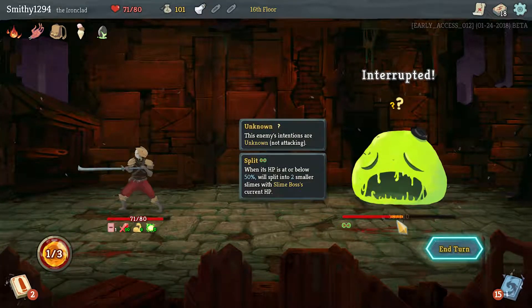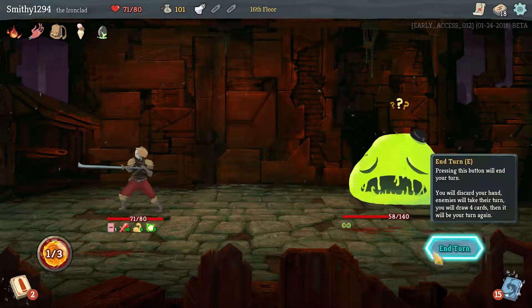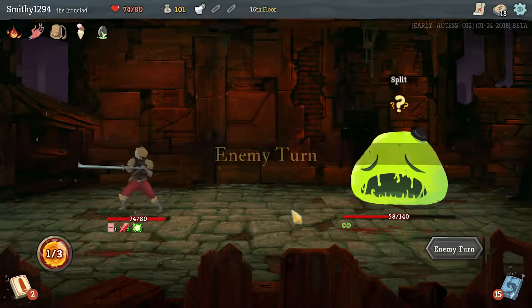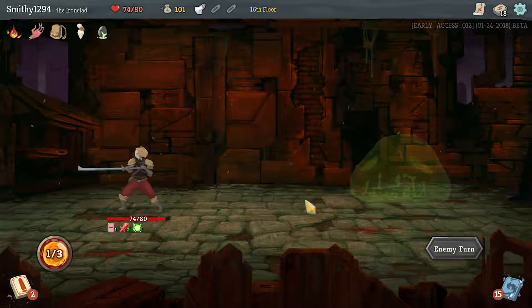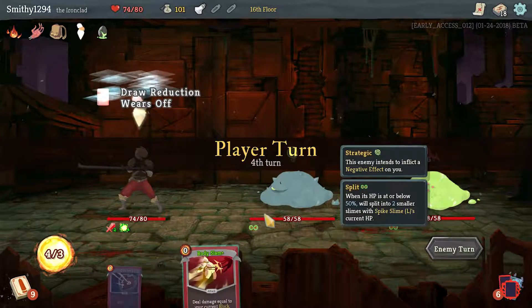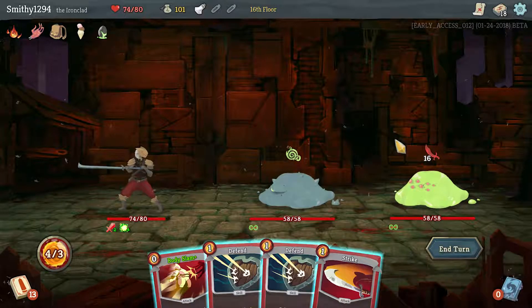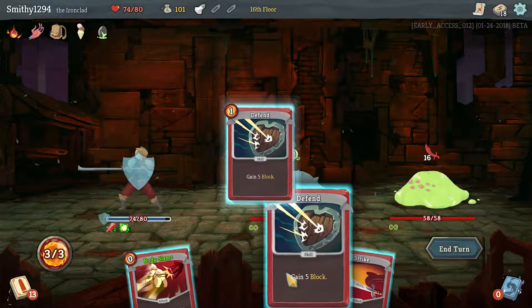He is interrupted now because he's gone below 70 HP, so we're not taking any damage and we conserve one energy for next turn. We heal up as well — that was a good turn using Headbutt the right way. Now they split; the slimes spawn at the full health of the last value, so you want to get him as low as possible as early as possible.